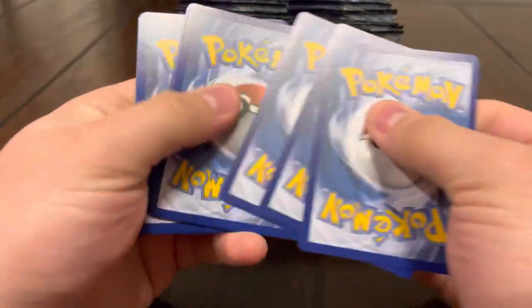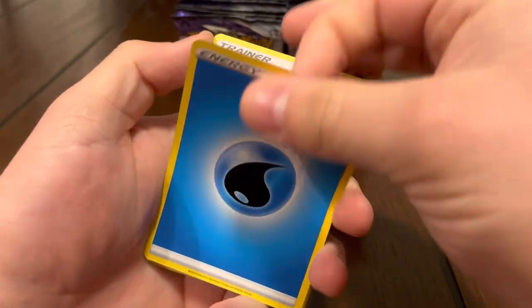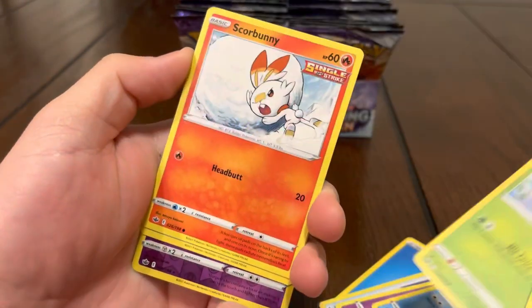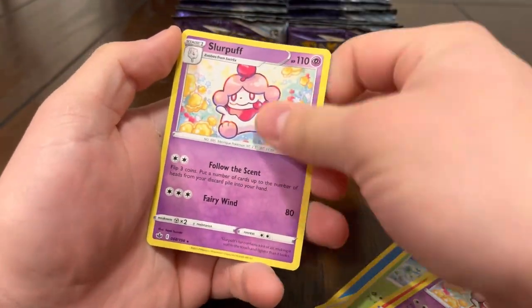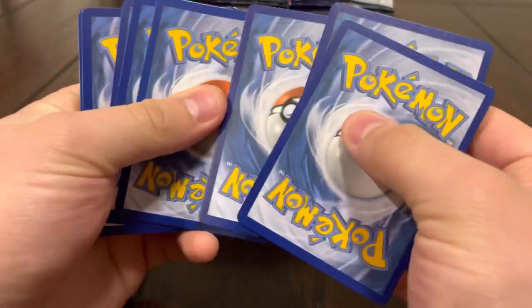Let's see what we got — water energy. Fog Crystal, Hattrem, Hattrem, Grizzly, Crobat Brawler, Skiploom, Scorbunny, Eevee, Slurpuff — oh, Slurpuff again. Chilling Reign has been pretty harsh so far, hopefully the luck turns around right now.